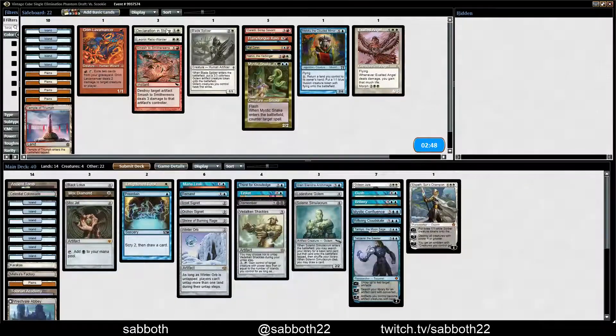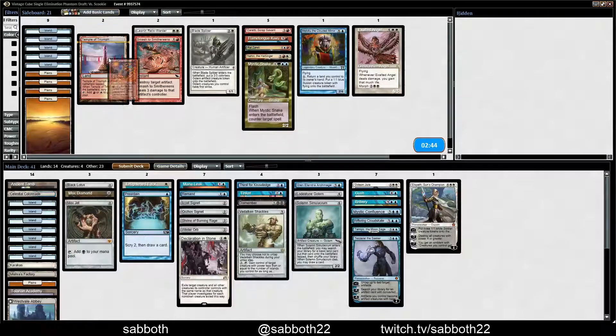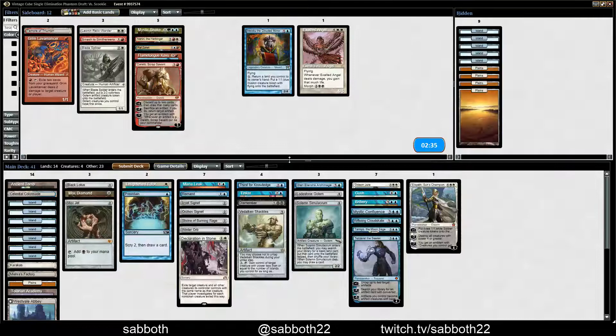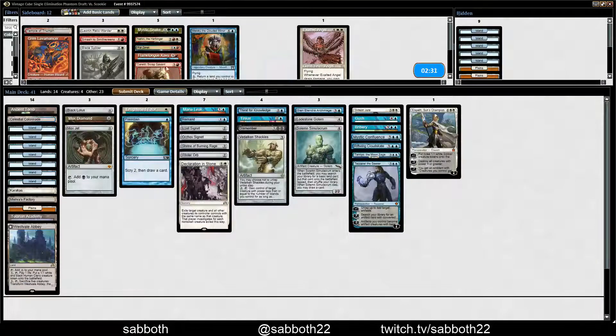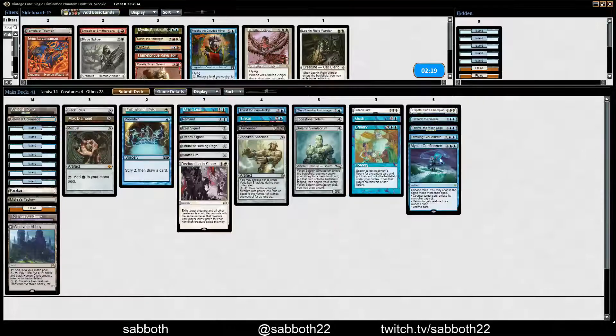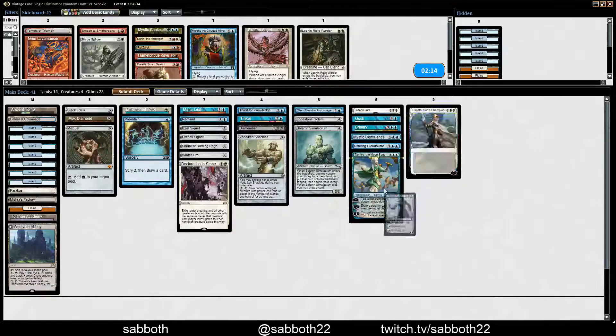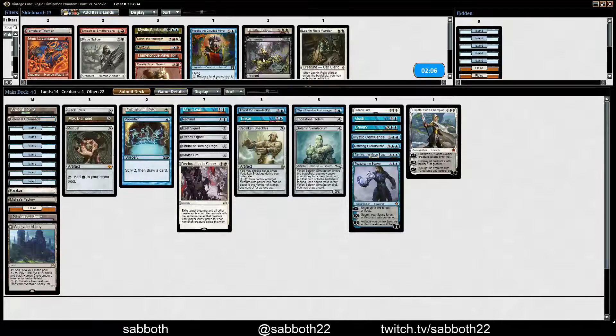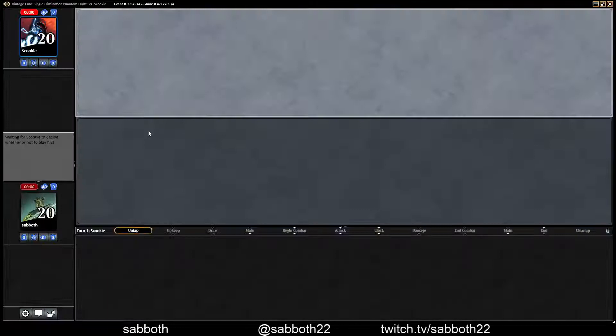I'm assuming this is Reanimator, which makes Declaration in Stone more appealing. It might make some cards worse — it's going to be Griselbrand or something, where Maloku and Exalted Angel just don't do anything against. There is an argument for Leon and Relic Order since it could be an Artifact Creature, but we didn't see any of those. Bribery is going to be good, Cloudscape could be strong, Elspeth is pretty good. Dismember is weak — I prefer Declaration in Stone to Dismember. Maybe Vidalkan Shackles is weak and Dismember at least hits some things, but who knows?